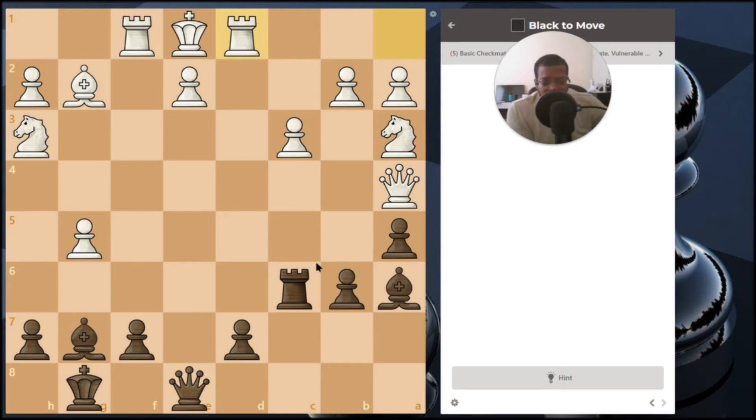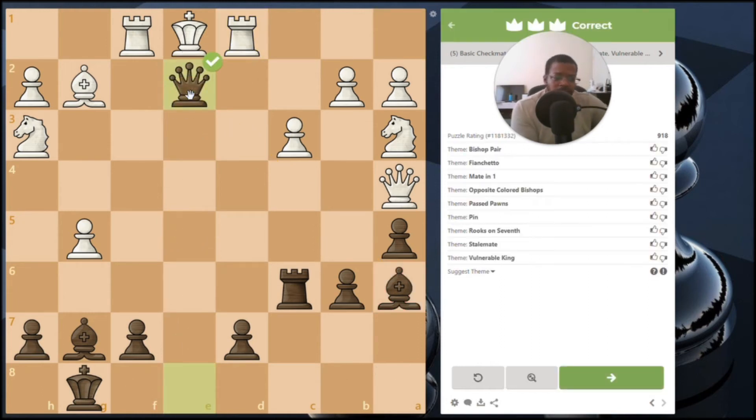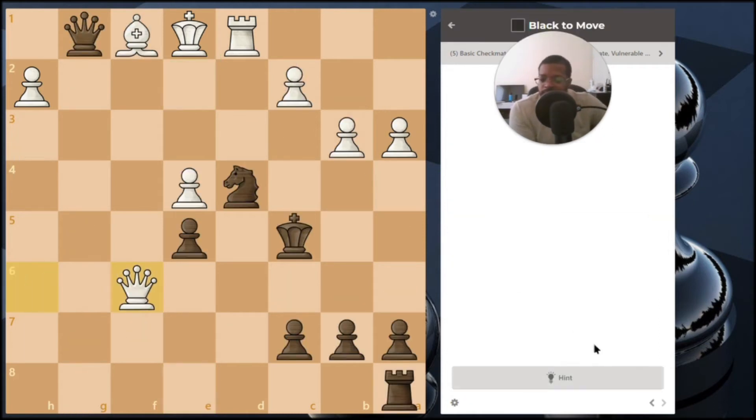We've seen this in previous puzzle videos. This bishop is in a great position eyeing down this square, and the queen is also eyeing down the same square. That square has no protection except the king as the only protecting piece, making it very vulnerable. With the way the rooks are lined up, moving your queen here is a checkmate.